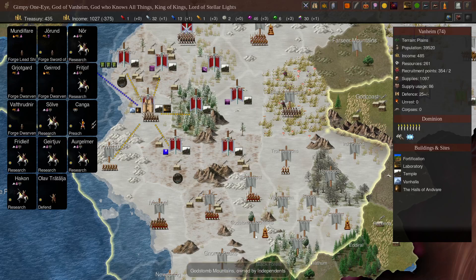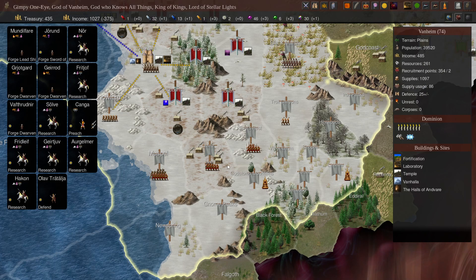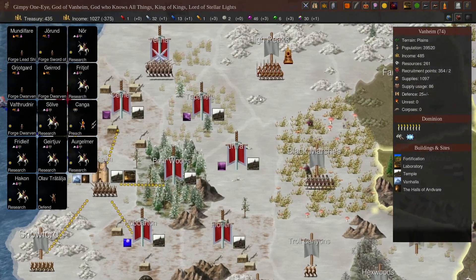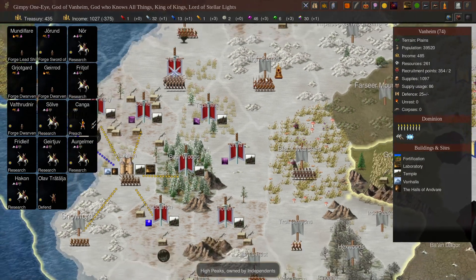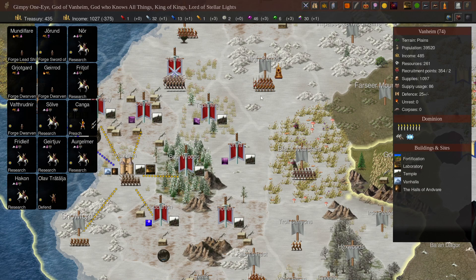We've got all these Thrones of Ascension around here — two, three. We were going to head down to this one from Vanheim, or we could go up there. How many troops are there? 130: heavy infantry, militia, and light infantry. We can do that one.